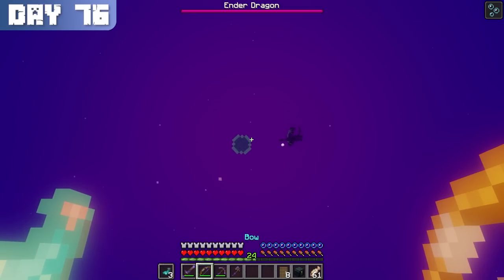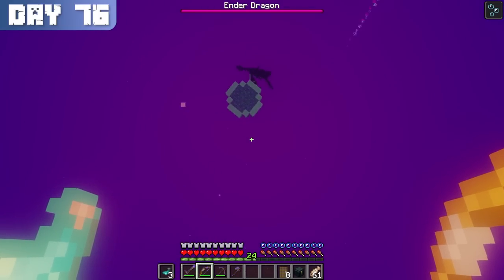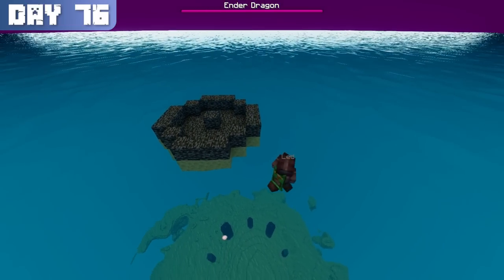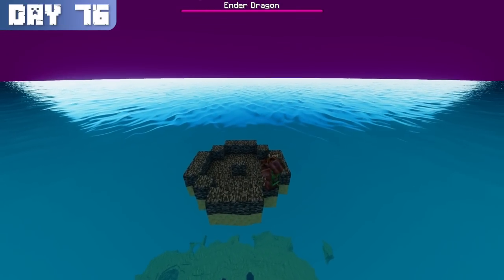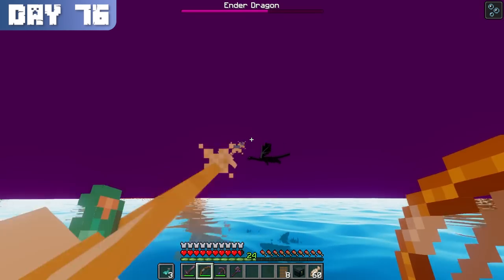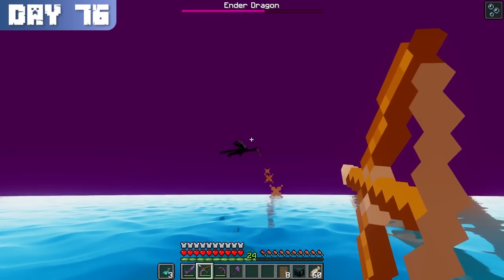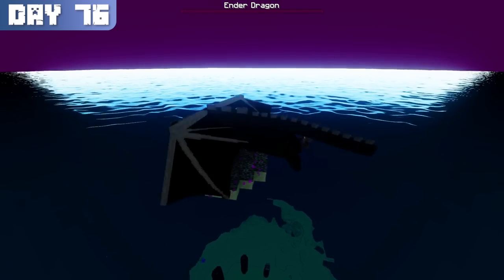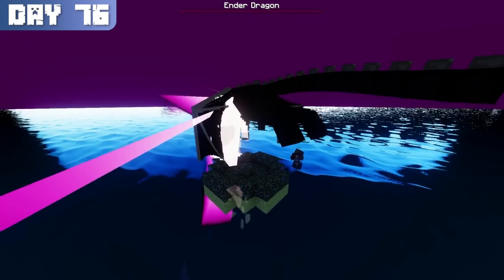For whatever reason, the return portal was up there too. Once I reached the top, I saw that the top of the portal was broken — hopefully this wouldn't be a problem. In a rather anticlimactic manner, I chipped the dragon's health down with my bow for a minute before finishing it off with my sword once it perched. And just like that, I beat the game. Sadly, there was no egg, but at least the portal generated so that I could go home.